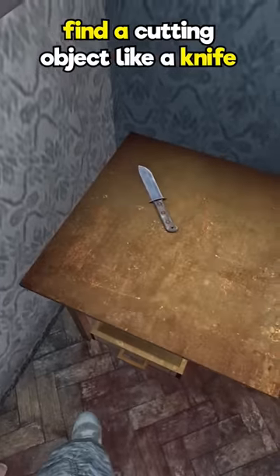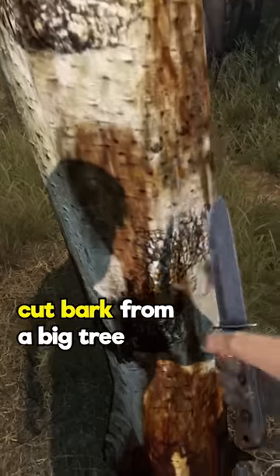Here's the best way to make a fire in DayZ. Find something sharp like a knife or a screwdriver. Find a big tree and cut off some bark.